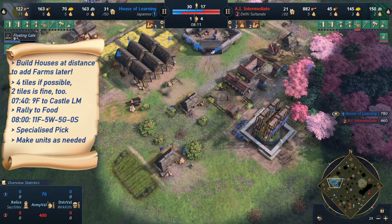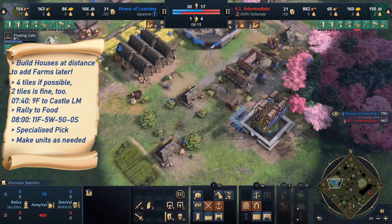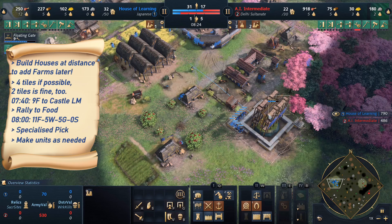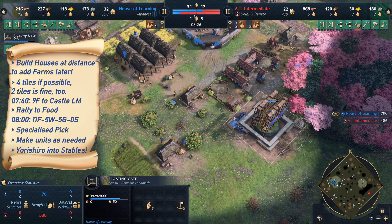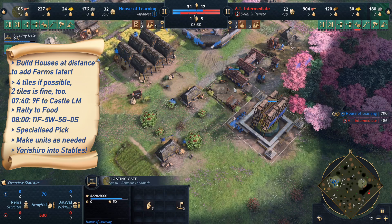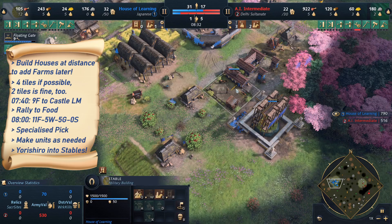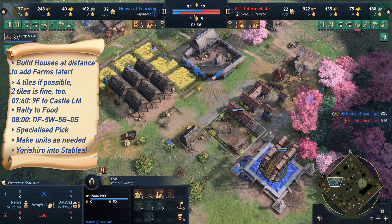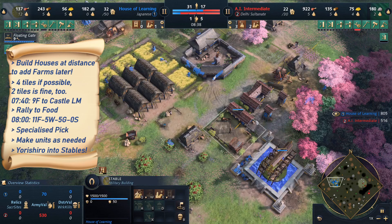Once the Floating Gate is finished, all these villagers go to gold. The reason we build it exactly next to the stable is because once the Shinto priest comes out with the relic, we put it into the stable immediately, making this stable effectively work as 3 stables. I'm also getting my Onna-musha already because I have the resources.